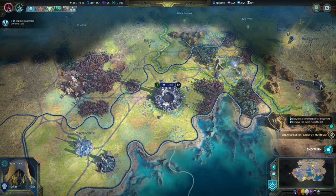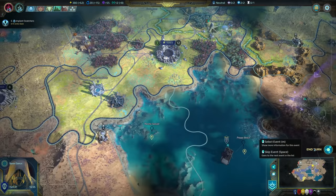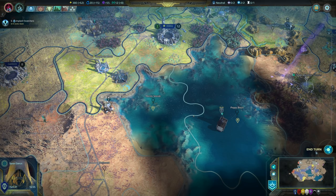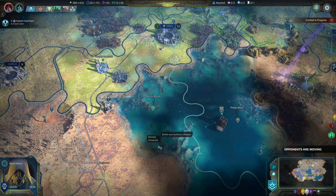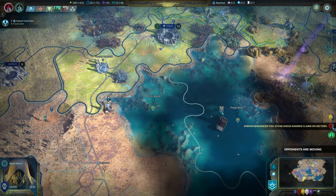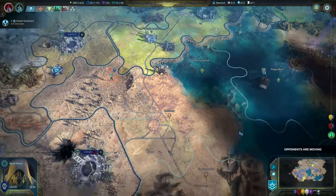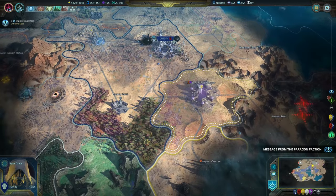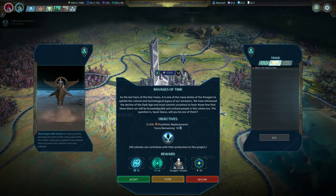Operator unlocked. Happiness event for food — I'll leave things how they are. Getting denounced by ignoring claims. Well, you ignored my freaking claim — bastards.